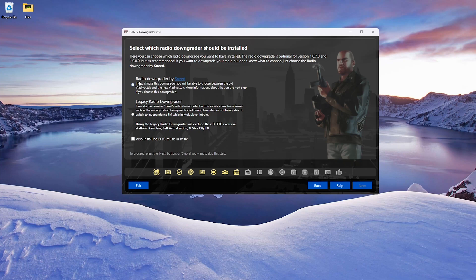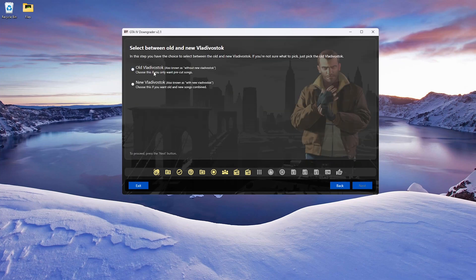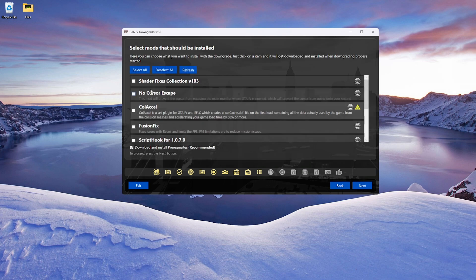Go ahead and do the radio downgrader by Schneid. Hit next and then choose old music - it doesn't really matter, you can do new music if you want. Now here is the most important part so let me full screen this so you guys can see.